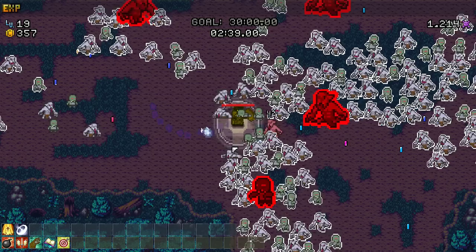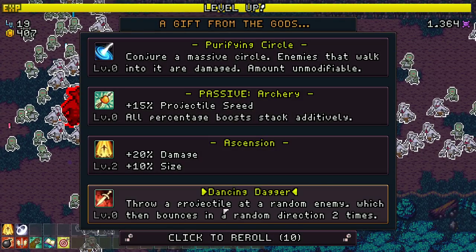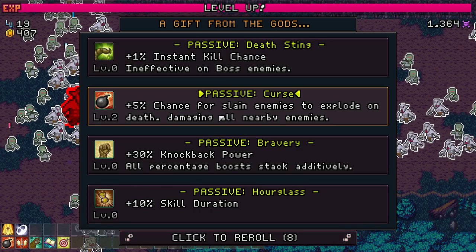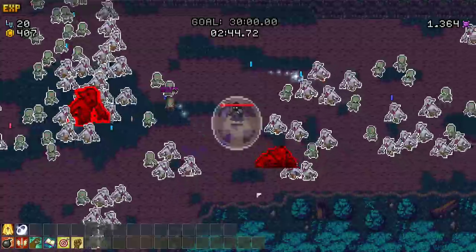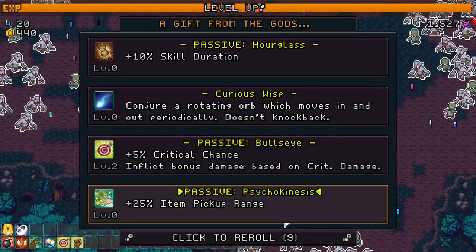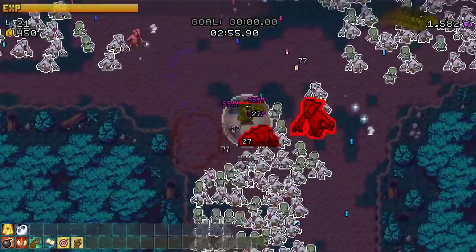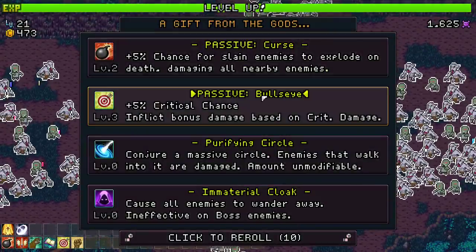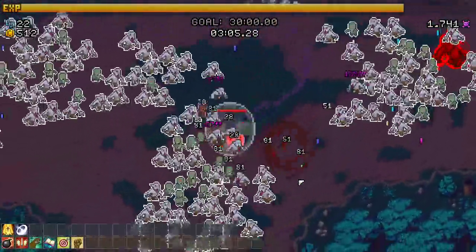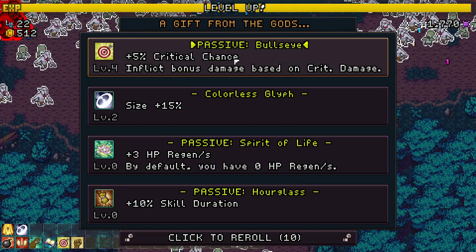More crit, more crit damage - yes! I want crit damage healthy. Eventually 100% critting would be good. Knockback power - I'll take one for now since we don't have too many rerolls, they go quick. Be careful. More crits - crits upon crits, we like crit damage! The glyph, any skill power, and anything that buffs damage and knockback - that's the plan.